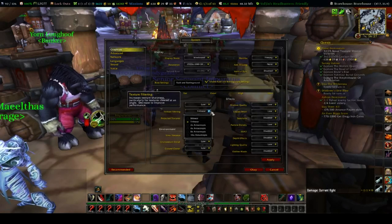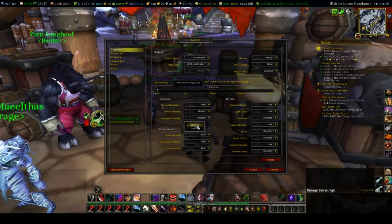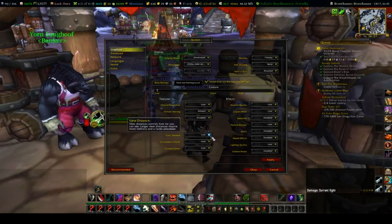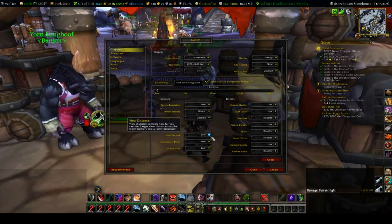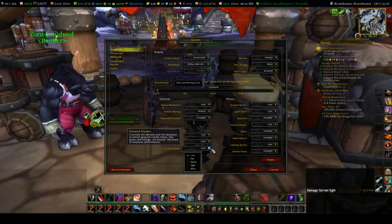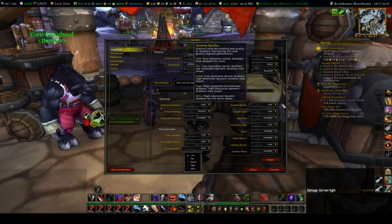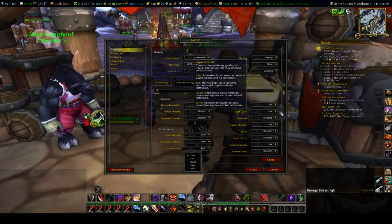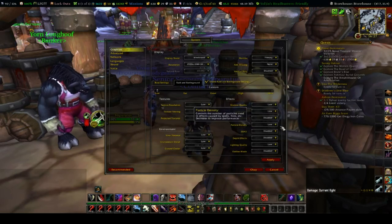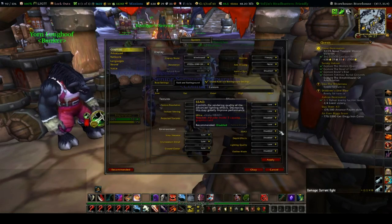Texture Resolution: Low. Texture Filtering: Bi-Linear. Make sure that your projected textures are disabled. Your view distance is set to Low. Your environmental details are Low. Your ground clutter is Low. Shadow Quality: Low. Liquid Details: Low. You want to have all of these things set to Low or Disabled. The SSAO — you don't need it, disable it.